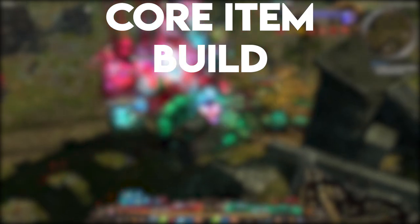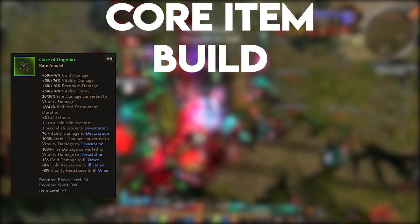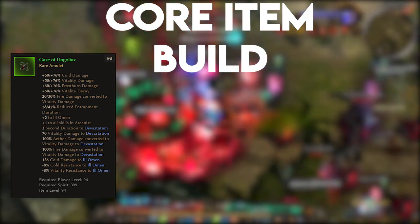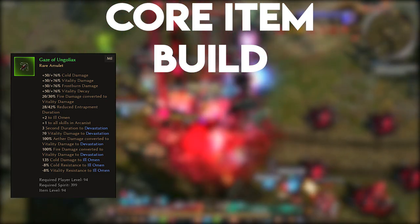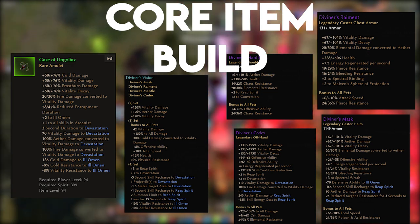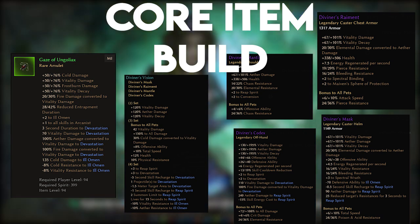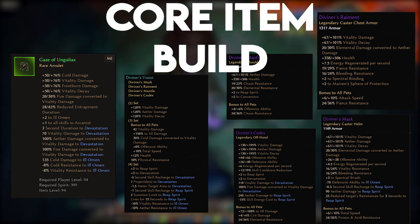For anyone who's sick of farming for rare items, you'll be pleased to know that this build only utilizes one, which is the Gaze of Ungoliacs, an amulet that has a host of great benefits for this build, including Vitality resistance reduction on Ill Omen, bonus flat Vitality damage and duration to Devastation, and 100% damage conversion to Vitality damage on Devastation. The other key part to this item build is the 4-piece Diviner set which gives Ill Omen another 10% resistance reduction as well as a 70 point defensive ability shred while lowering the cooldown of Devastation and tightening its impact area, increasing its damage potential.